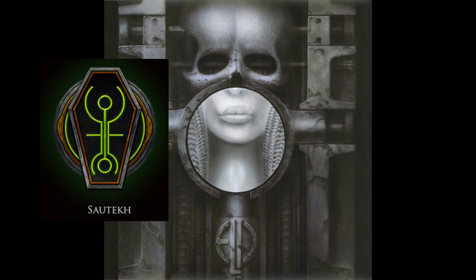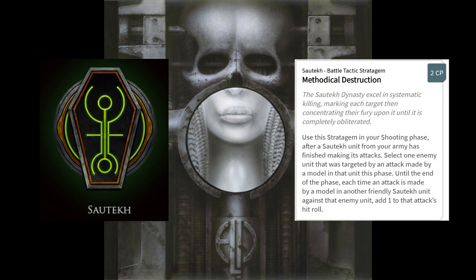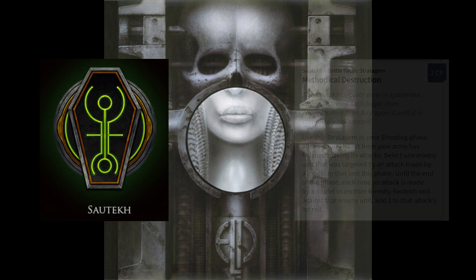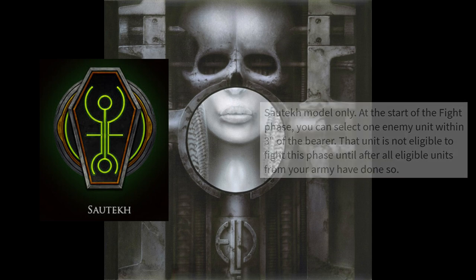The Sautekh stratagem Methodical Destruction works in the shooting phase for 2 command points after a Sautekh unit has attacked. You pick a unit that they shot at, and each other unit that shoots at them adds 1 to their attack roll. The Vanquisher's Mask is the Sautekh relic and can go anywhere a relic could normally go. This relic lets you choose one enemy model within 3 inches of the bearer, and that selected unit cannot fight until all units from your army have done so.